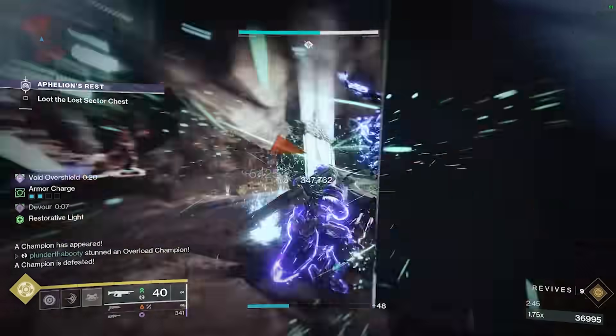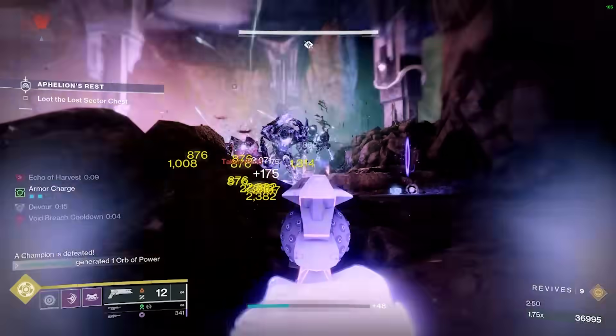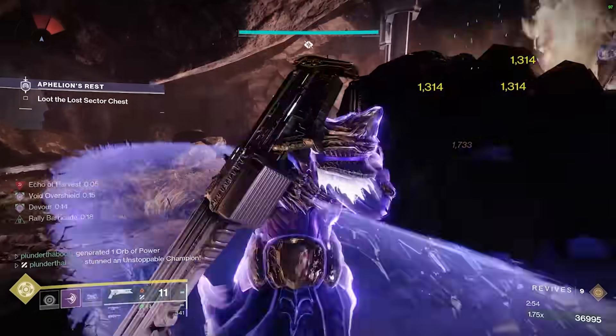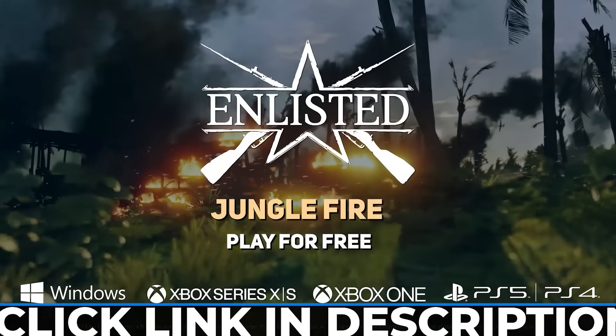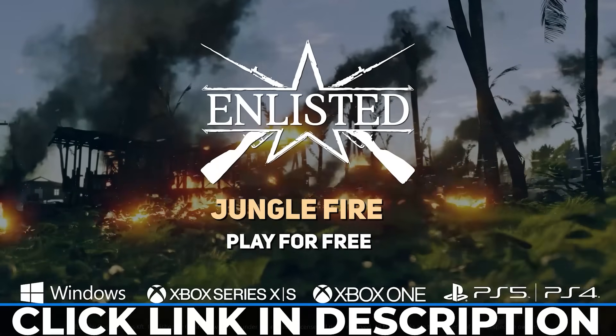For your stats on the build: 100 Resilience, then push your Discipline up — and that's all there is to it. I hope you guys enjoyed this and maybe learned a few things from the gameplay. Have fun doing that Shield Bash into everything you possibly can. Thank you so much for watching, and check out Enlisted today through my link below to get a free bonus pack.